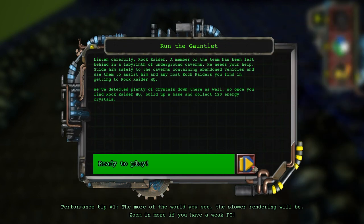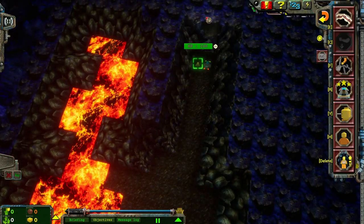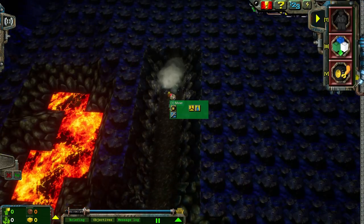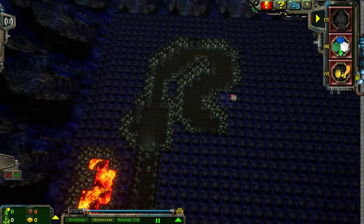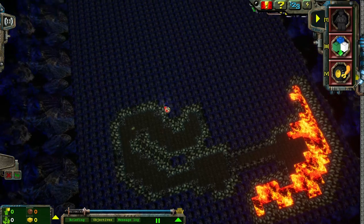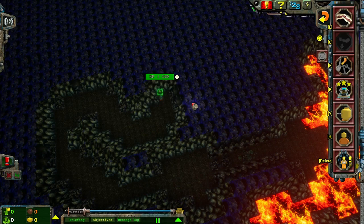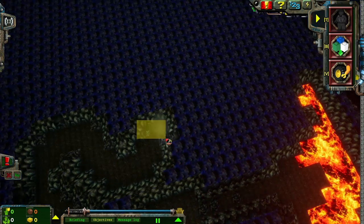This is another one of those kind of sweaty early game levels, I think it is. Drill. I do hate that they start us off with a Hover Scout. This would be a way faster level to get through if I was in a small digger or something. I think this is the appropriate way. If it isn't, we'll find out soon enough. Yep, no radar. Flying blind.